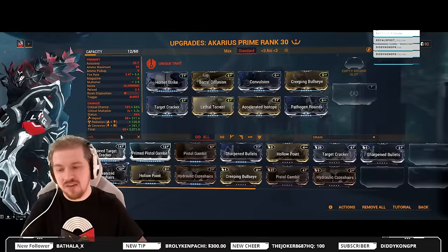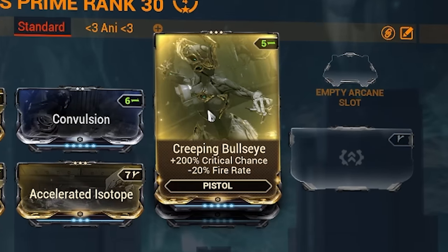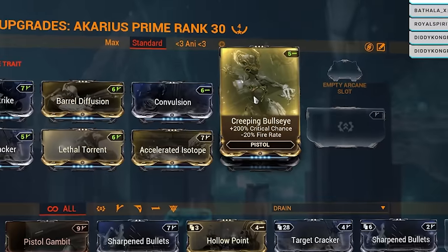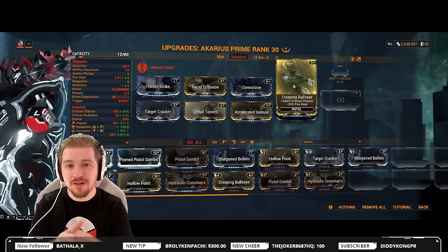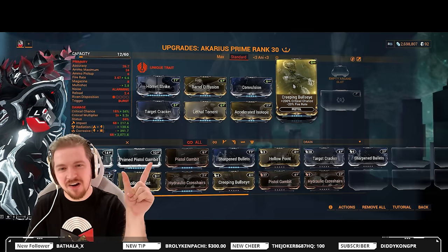About Creeping Bullseye — if you don't have this one just yet, you can go for Pistol Gambit: 120% instead of 200% is not fantastic. This is a corrupted mod, and throughout your Warframe journey you will need a lot of these corrupted mods for your meta weapon builds and Warframe builds. If you don't know how to farm corrupted mods, I got your back — look at the cards right now.